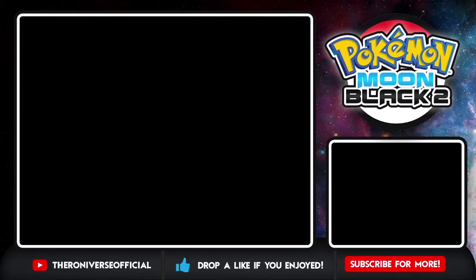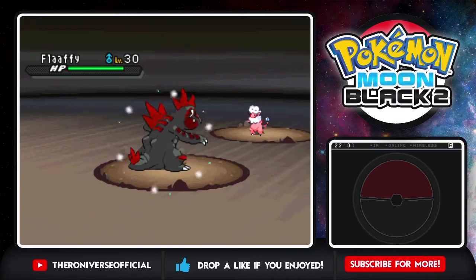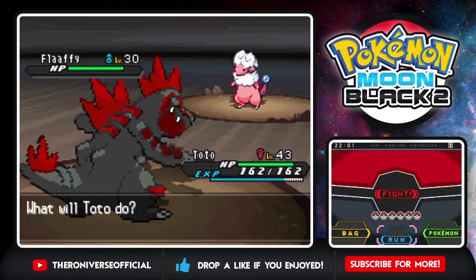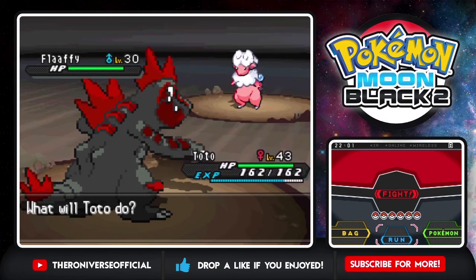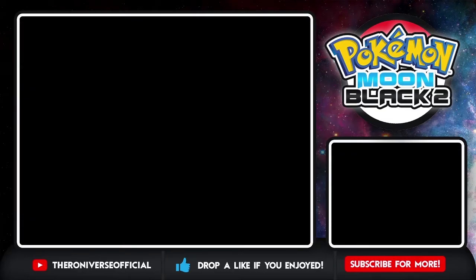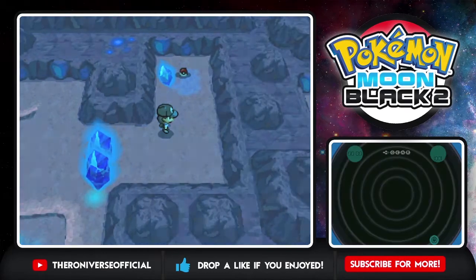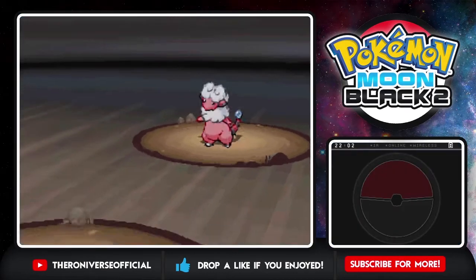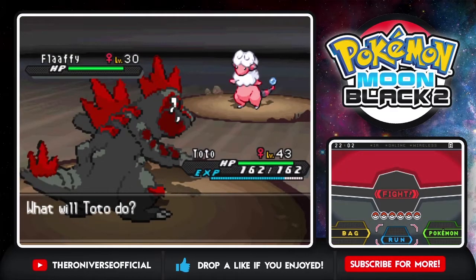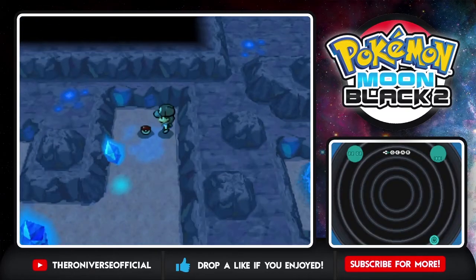So many wild Pokemon - you can find Flaffys here. That Flaffy is literally just one level away from evolving; it should already evolve at level 30. I normally would get a Flaffy but I already have my Unovan Feraligatr so it's all good. Goodness, their encounter rates are so high.